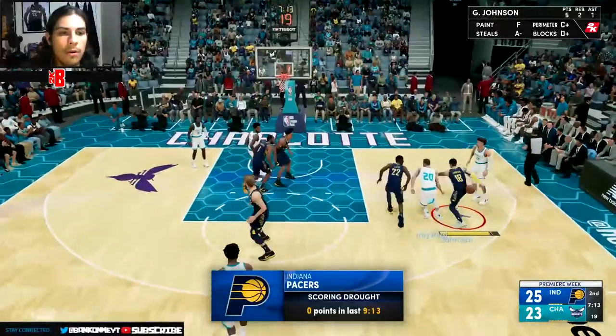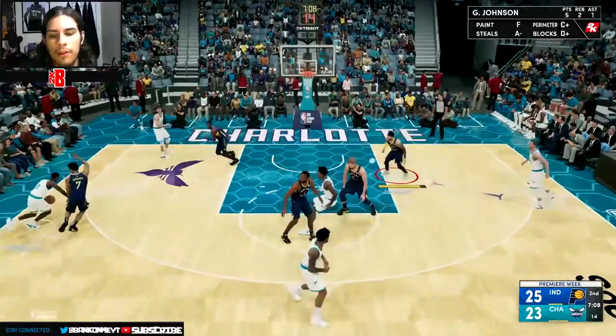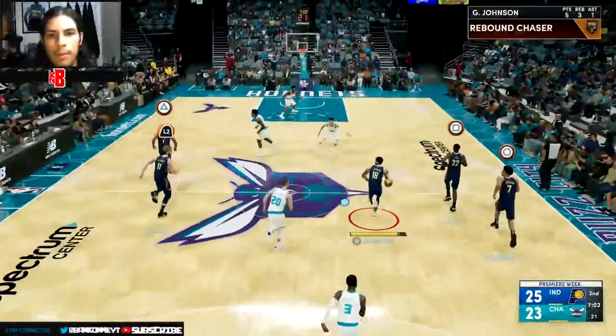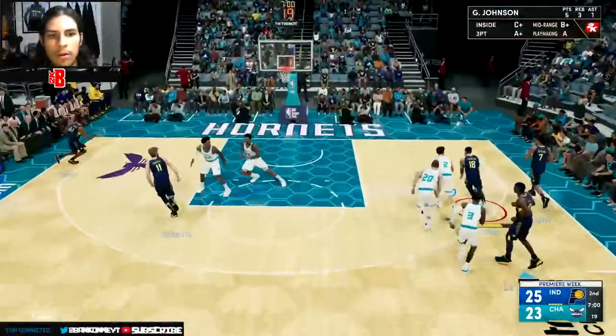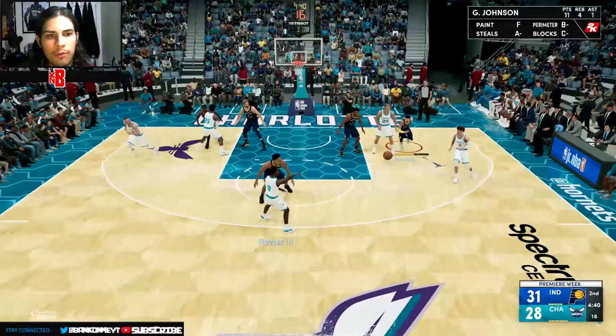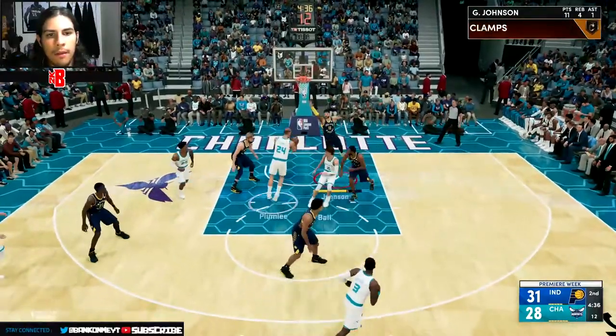I'm like two for twelve. Terry Rozier with a bad shot - I grab the rebound, literally the only thing I've been able to do. Going right to the rack - and I'm finally going to the line. Terry Rozier with the ball, LaMelo is running some sort of floppy route and he's gonna get right to the basket. I'm not letting this happen - good defense!